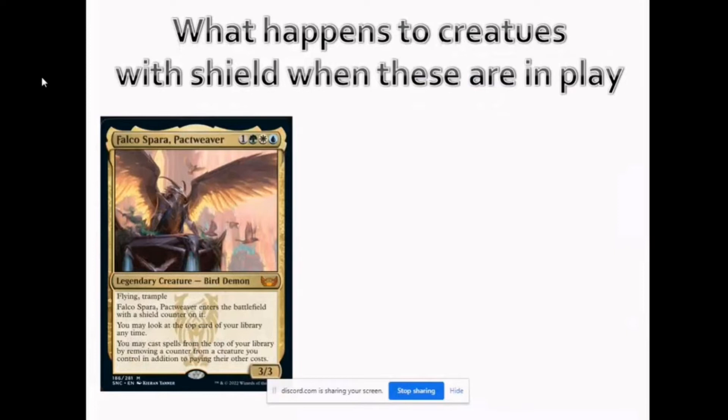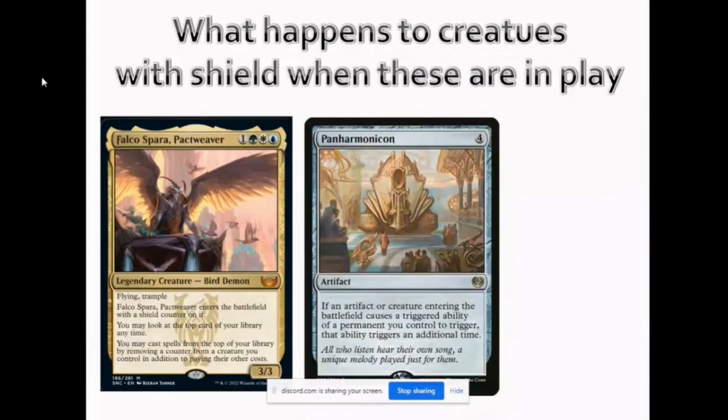What happens to creatures with shield counters when Panharmonicon is in play? For example, with Falco as a 3/3 — would there be any interaction between Falco and Panharmonicon? No, because Falco's shield counter enters with it — it is not a triggered ability. Panharmonicon only looks at triggered abilities, while Falco's shield counter comes in as a replacement effect, not a triggered ability. Panharmonicon does not interact with replacement effects.